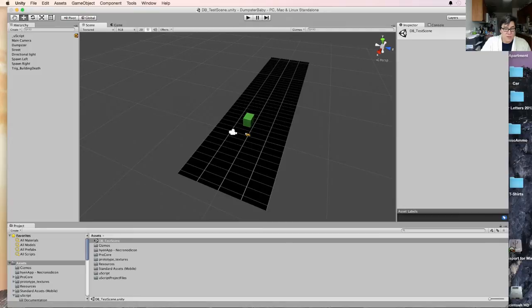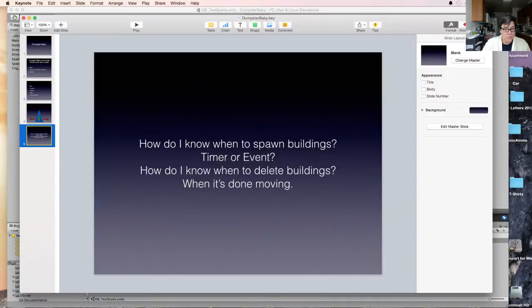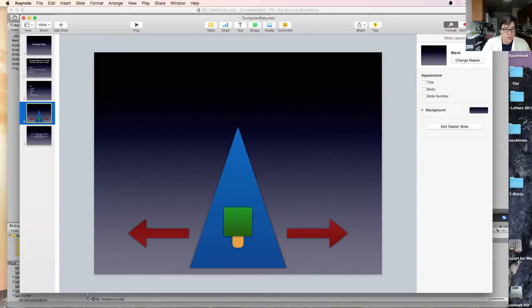So we have a dumpster that moves back and forth, we have buildings that get going. Let's look at the keynote. I think to get the speed effect, we're going to have to create a more complex system of spawning. Let's actually do this.